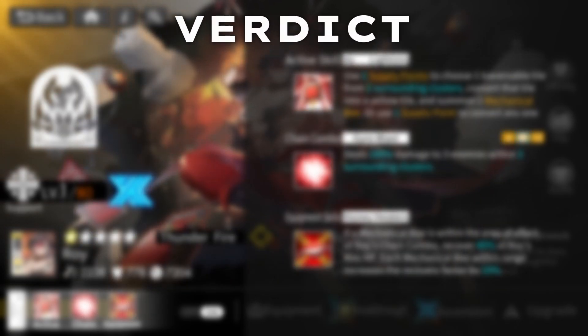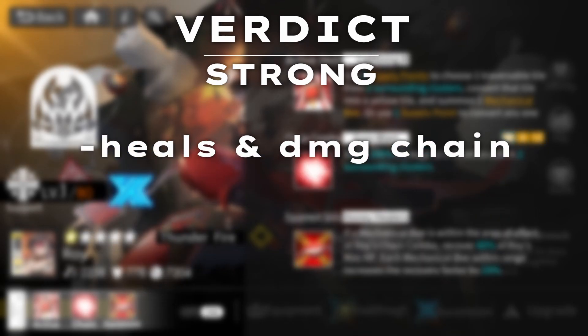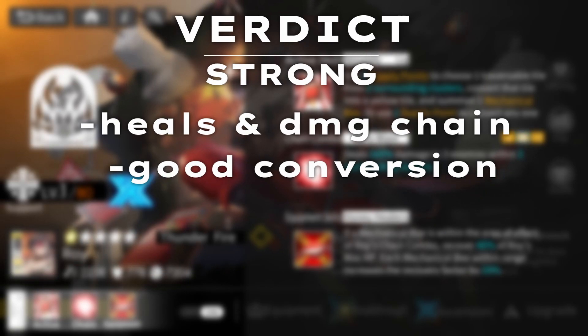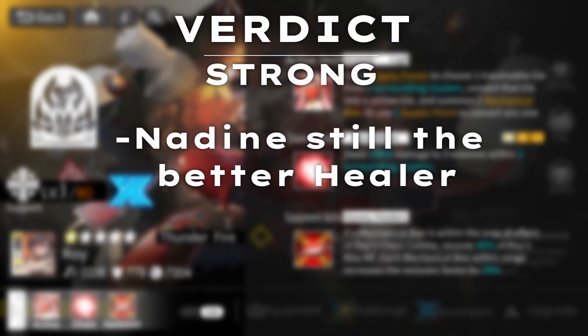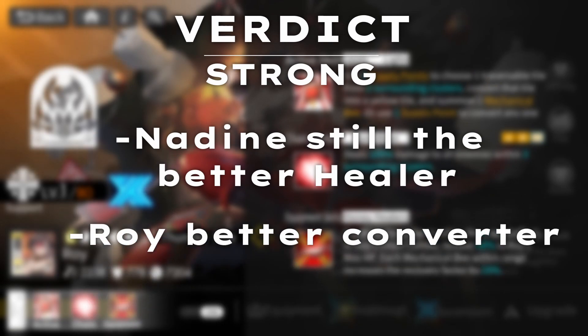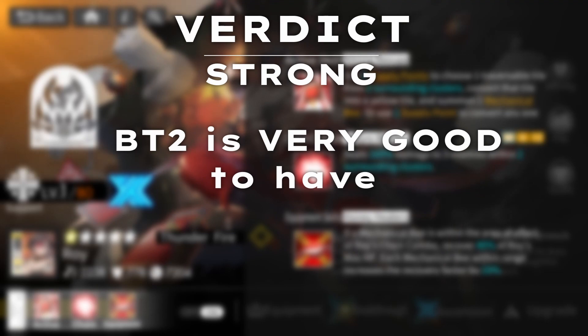My first impression verdict for him on day 1 is still going to be Strong. I was very conflicted giving him this rating, and there's still a chance he might fall down, but I think he's still good enough. Just giving heals and damage, having decent quantity but less quality than Nadine is pretty fine. The rule of thumb is: if you need a real dedicated healer, you're still going to use Nadine. If you only need some heals but also want some damage and conversion, then Roy is your boy. One big thing — if you want to use him, I highly recommend at least trying to get BT2, else he's going to be somewhat clunky. He is still very potent at BT0, but BT2 really, really helps.